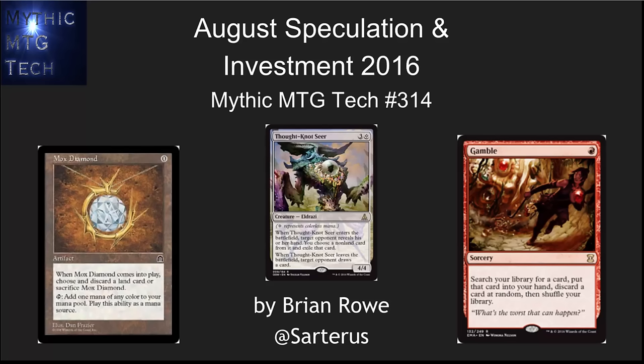Hello, this is Brian Rowe with Mythic MTG Tech number 314, doing August 2016 speculation and investment. We've got a lot of reprints and a lot of cards currently in Modern that will have a long-term effect on the market. I'm going to be talking about those, and especially focusing on the cards that were in Conspiracy.